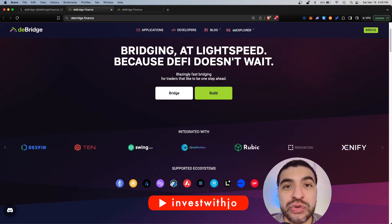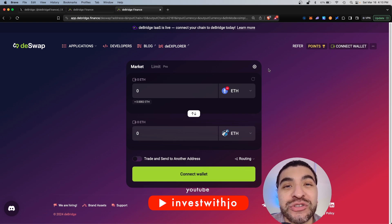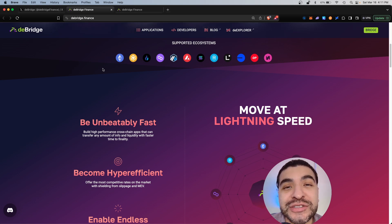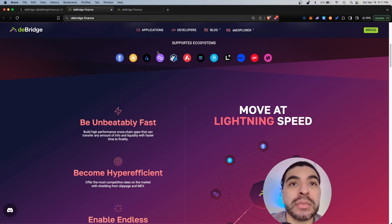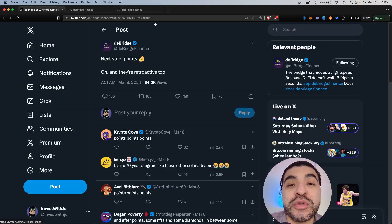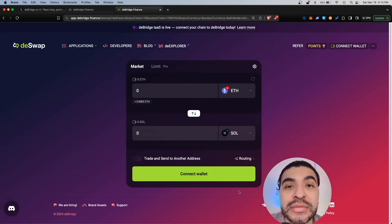The dBridge exchange is rumored to have an upcoming airdrop, and with the introduction of a point system, traders have begun accumulating points in anticipation. With over a dozen supported blockchains including Ethereum, Polygon, Arbitrum, Avalanche, Solana, Base, and Optimism, exchange volume has exploded and fees generated have risen. With the confirmation of a point system, now is the perfect time to begin farming points on dBridge.